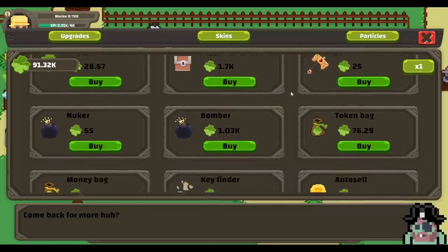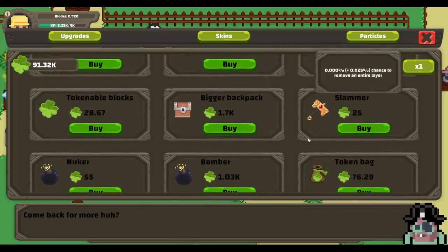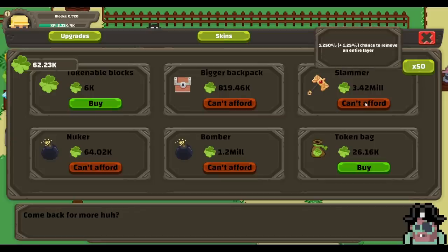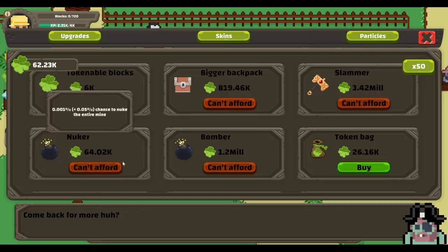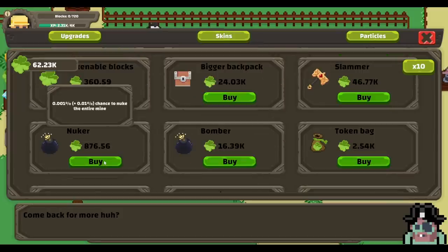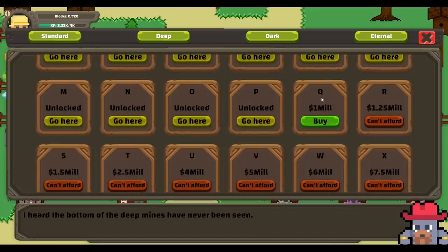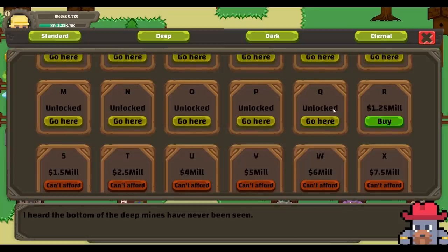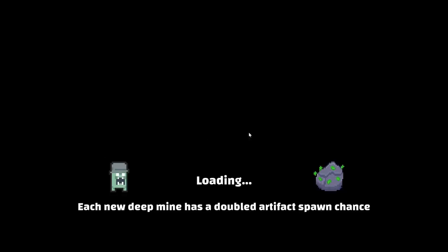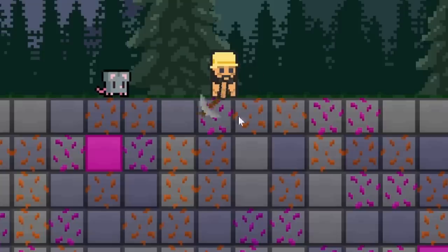Now there are some other things I haven't even started to tap into yet, like the nuker or the slammer to remove an entire layer. So I can get away with buying one of these for a small chance. The minerals — this is how we get the recipes, but they take too long. Let's just get a small chance for the nuker going as much as we can, and then more chances for the bombs. Now there's at least a 1% chance, which is good. And then more valuable blocks, and we can actually buy the Q mine.